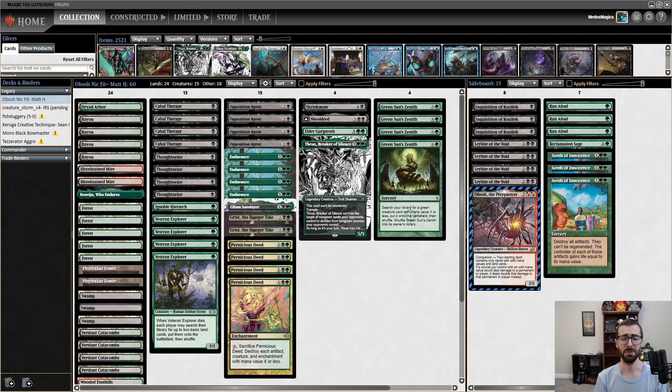The ability to just go turn-one Ignoble Hierarch into turn-two Grist is really strong — same for Opposition Agent and Endurance. But instead of focusing on doing that consistently, I kind of got cute with this plan that also accelerates my opponent. And if you're trying to go as fast as possible ramping with Veteran Explorer, it means you don't get to Opposition Agent quickly. Nick Fit is an underpowered legacy deck to start with and trying to build it with an additional restriction really hurts — losing Collector Ouphe at CMC two, Abrupt Decay, Assassin's Trophy, those cards matter a lot. Check out my sponsor CoolStuffInc, promo code THRABENU. Have a great rest of the day, folks!